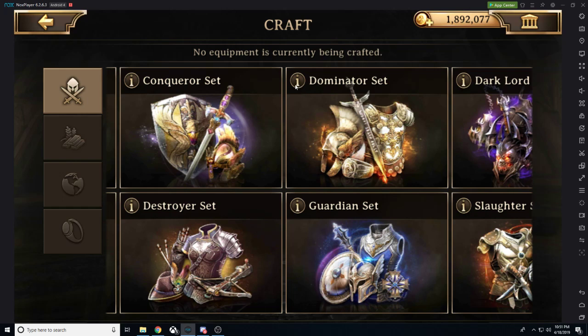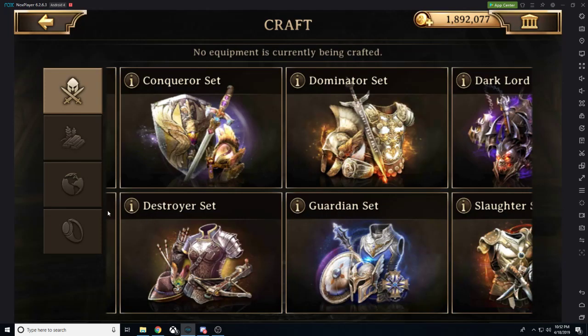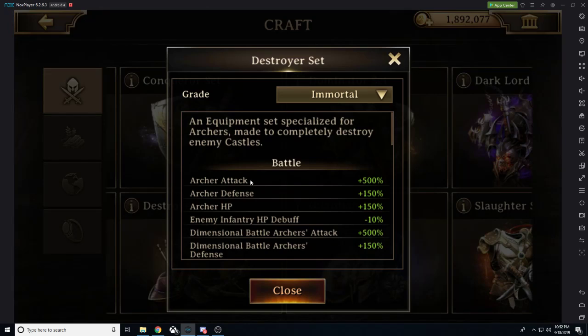Only craft anything at Immortal — no matter what it is. Then we have our Dominator set, which is going to be our cavalry gear. Cavalry is a later-game troop type, so I'm not going to focus on it too heavily. A lot of players in newer kingdoms won't have cavalry gear, and if they do, they can easily be countered with infantry troops, which are accessible at any power or spending level.